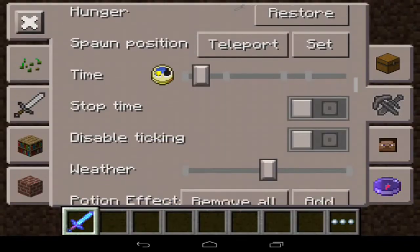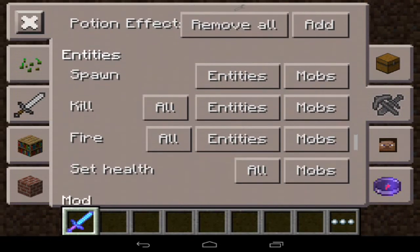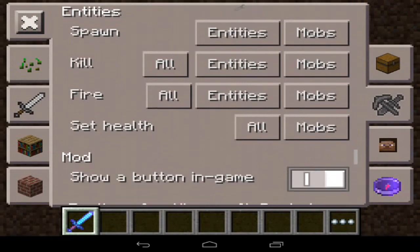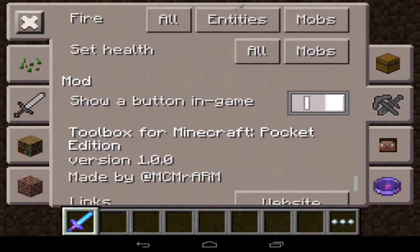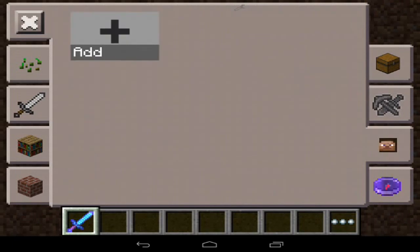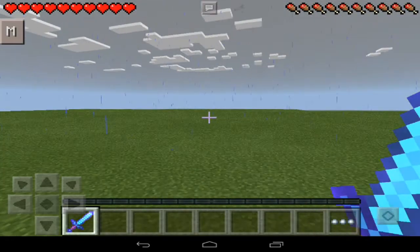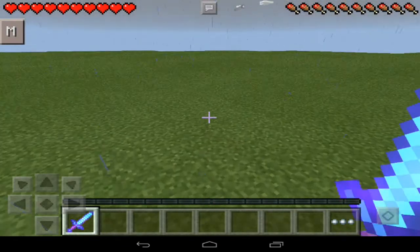You can kill all entities, and you can set health to a mob as well. The show button displays information in-game, and the last option is teleportation. So yeah, this is pretty cool — Too Many Items lets you do a lot of things.